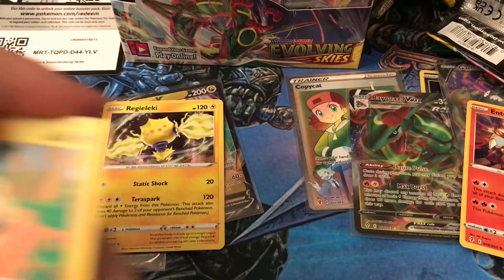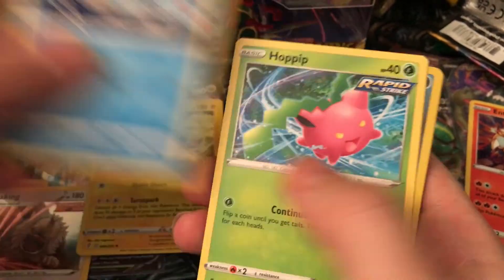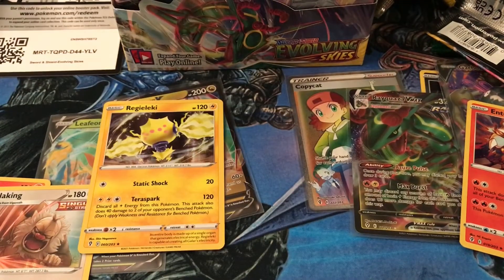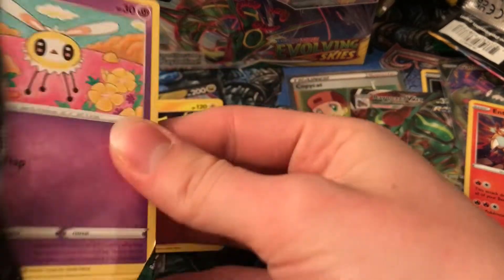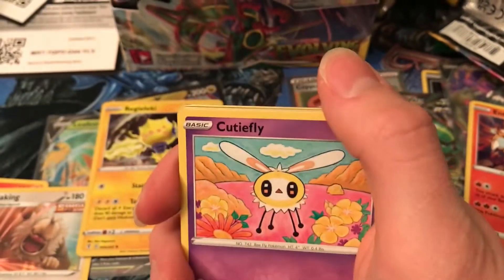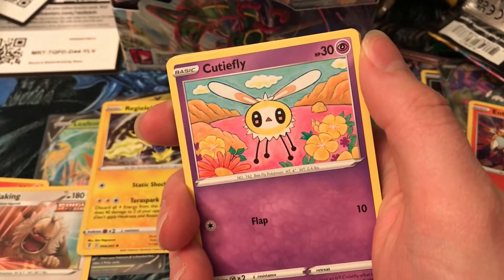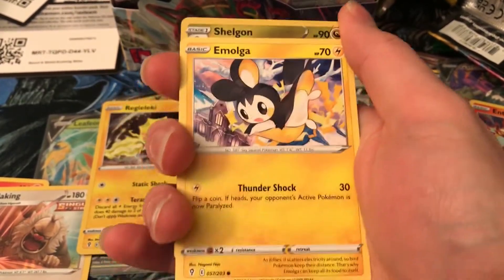You guys will see what the prices on TCG Player are for all these cards so you'll know before we do exactly how much these cards are worth, and whether we actually made anything off of this. Another Flapple — I choose a Pokémon and I just dislike it. Every generation there's a Pokémon I'm just kind of like I don't like it. Like Vanillish — I think that might be Unova — I just do not like it, something about it is creepy.